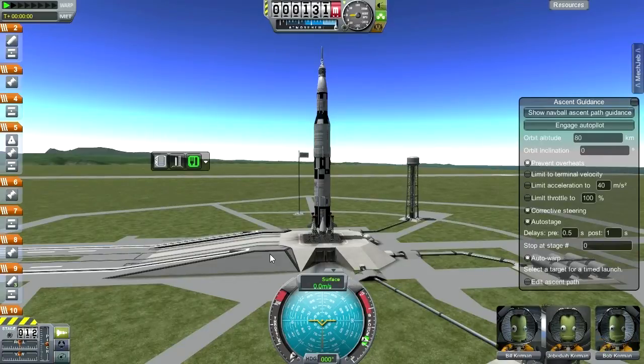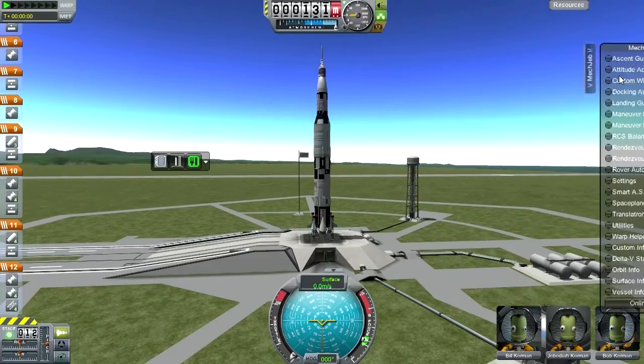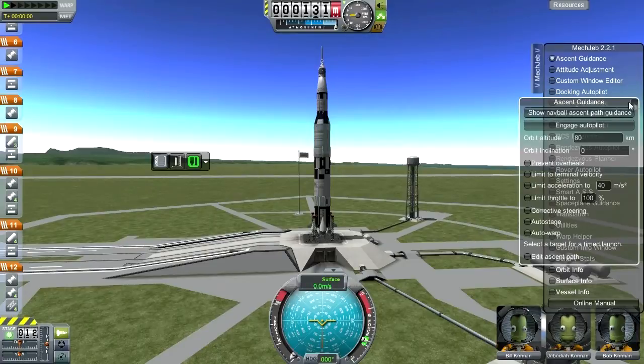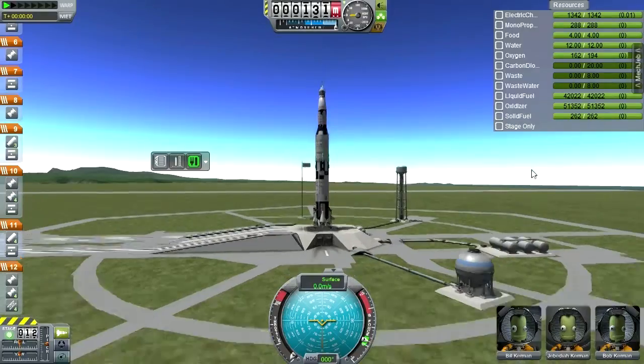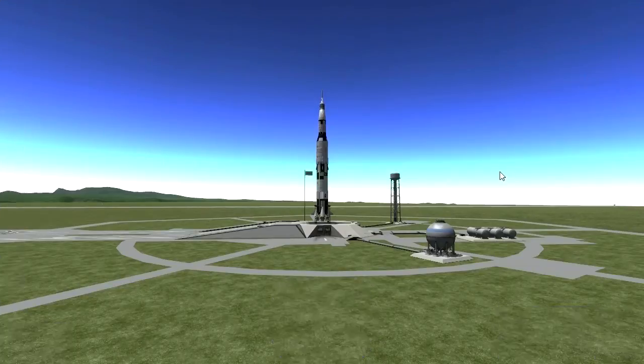'Prevent overheats' is actually important here. The first and second stages both have overheat issues — you actually have to throttle back. I'll do it manually the first time so it shows on video, and then likely I'll need to do a second run with automated guidance. So, SAS on, throttle up, and launch.